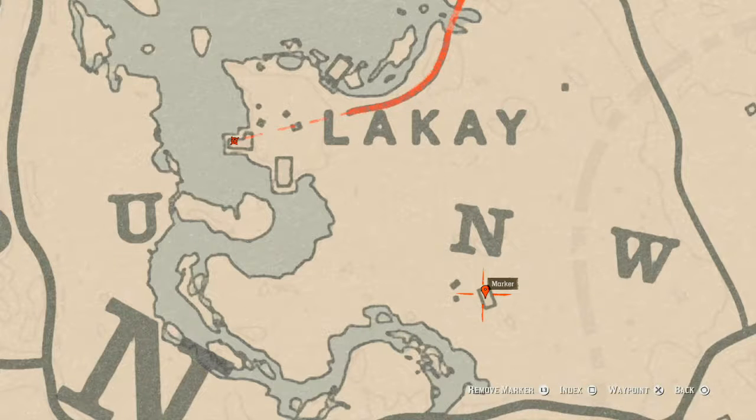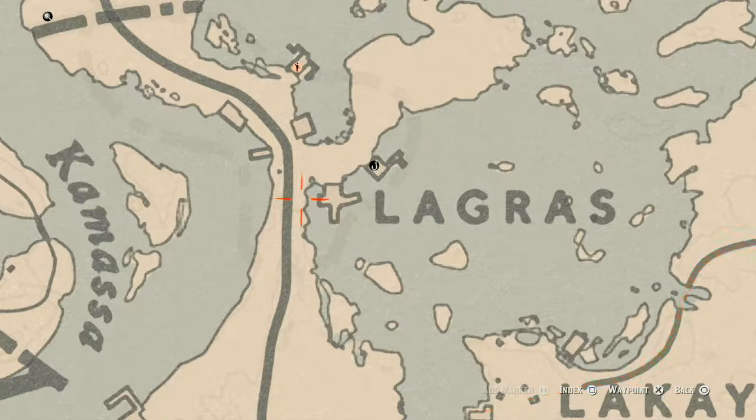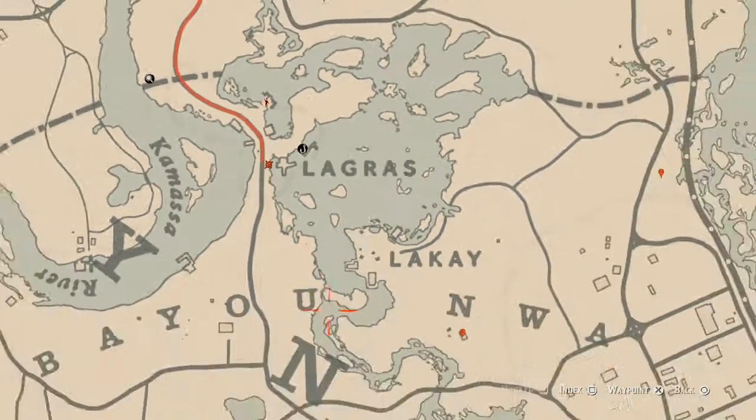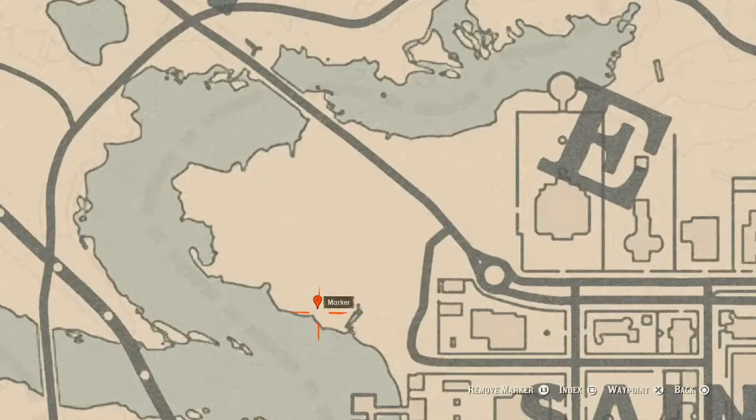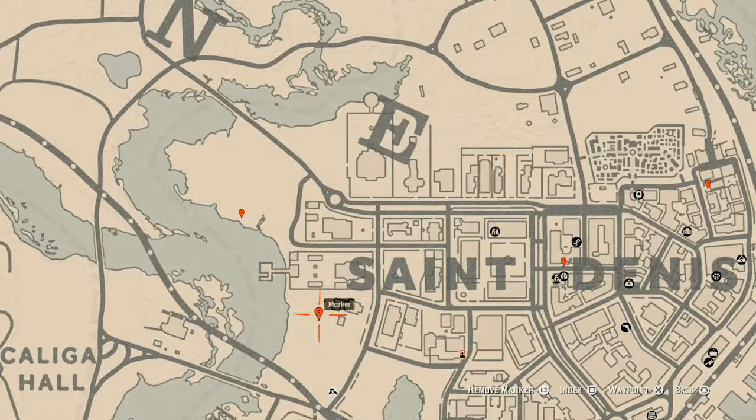Let's go over to our next marker. Right about here you will find another lost jewelry — it is random. Come over with your metal detector and that's what you'll get. Let's go down to our next marker, which is a bird egg. Right here at this location you will find a bird egg in the tree — it's a heron egg. Shoot it down with an armored rifle or a bow using a small game arrow.